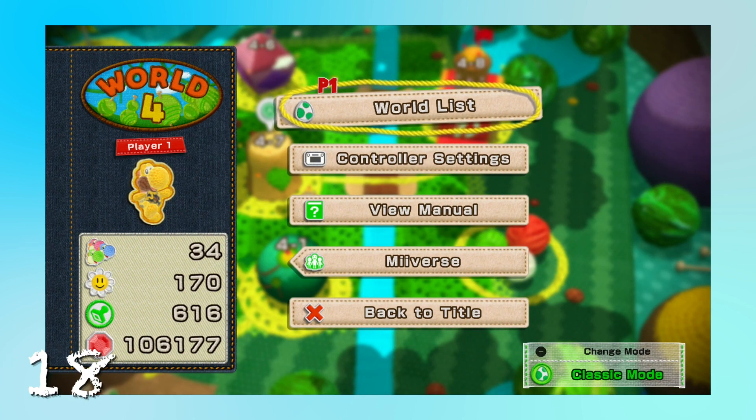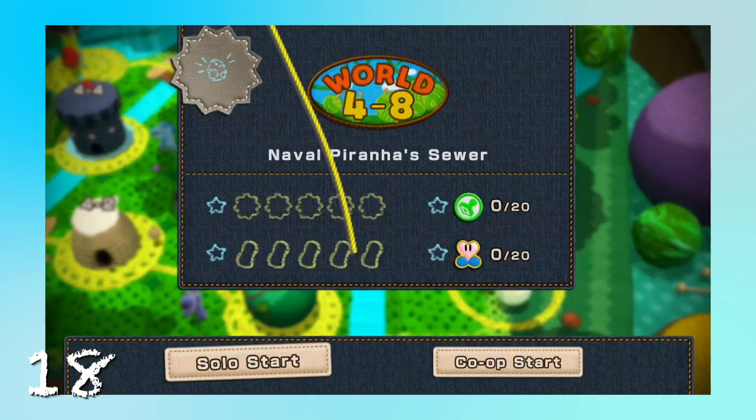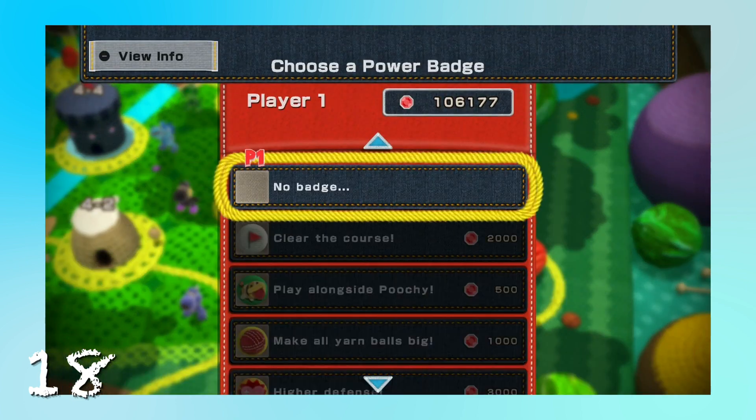Alright, welcome back to some more of Yoshi's Wooly World. We're going to finish off World 4 right here. We're taking on Naval Piranha, going to Naval Piranha's sewer.